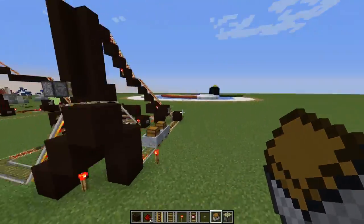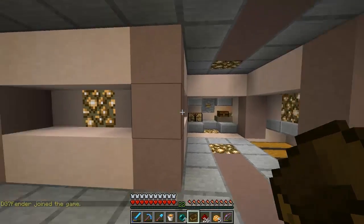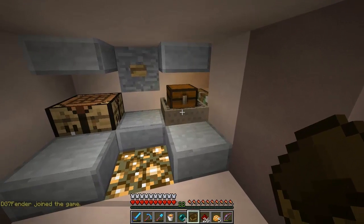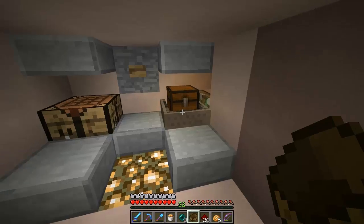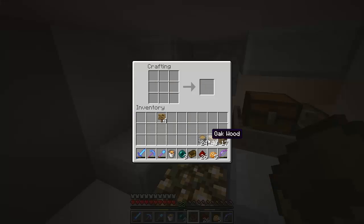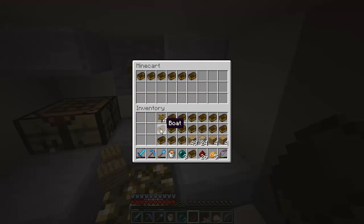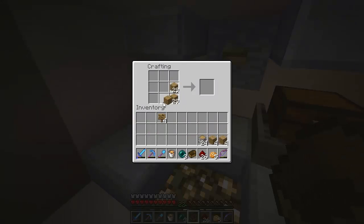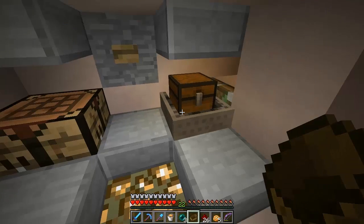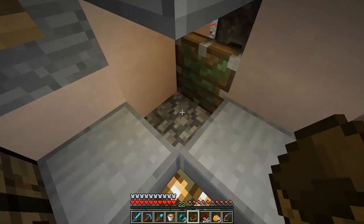I'm going to go ahead and show you this in action on my other server. Here I am in my skeleton farm — I have a skeleton spawner over here, and I can go ahead and put items in here. I'm going to show you how this is automated — excuse the lag right here. What I'm going to do is load this thing up with boats because I don't really have anything else. As it gets towards the end of the chest, it should go ahead and send off automatically. And it went ahead and sent off automatically — that broke my rail for whatever reason, but that's okay.